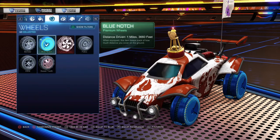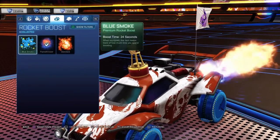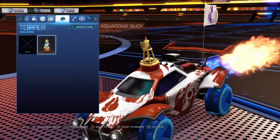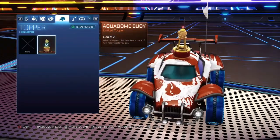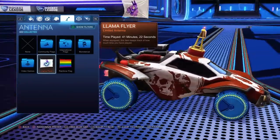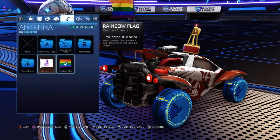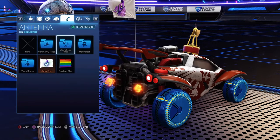You can choose your tires, you can choose what fire comes out the back, you can choose your hat, and you can choose a flag. I have the llama flag from Fortnite. You can go to Rainbow Flag, you can have community flags and all of that.